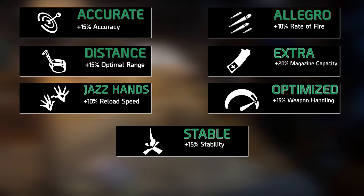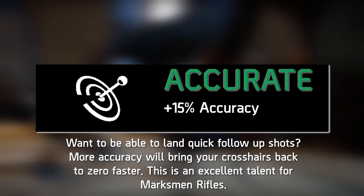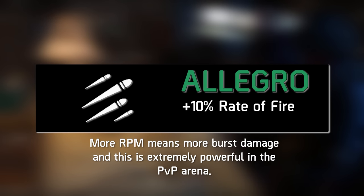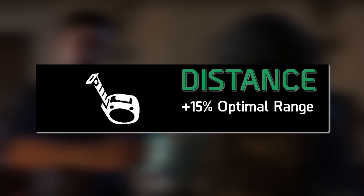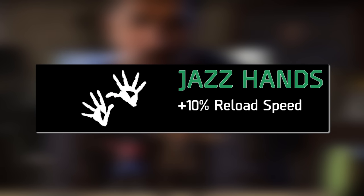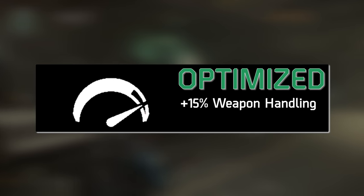Starting off with Accurate — returning Division agents will remember this from the first game. More accuracy will help settle the crosshairs back from widened or full bloom to zeroed even faster, especially helpful on marksman rifles. Allegro increases your weapon's RPM and will therefore increase your DPS. Distance increases your weapon's optimal range, carrying maximum damage per round out further. Extra increases your magazine size. Jazz Hands decreases your reload times by 10%, which is extremely useful especially in PvP.